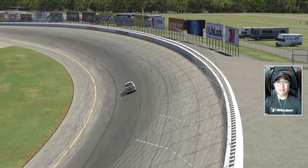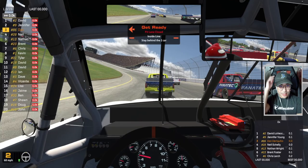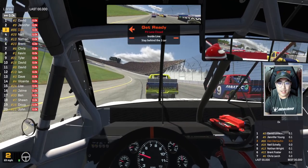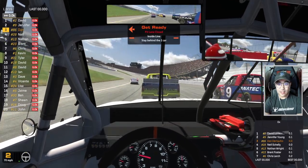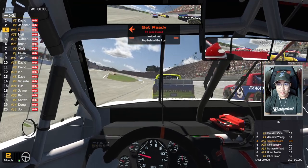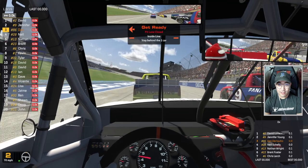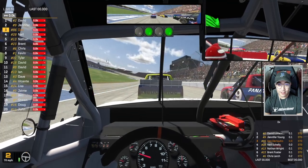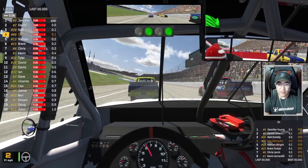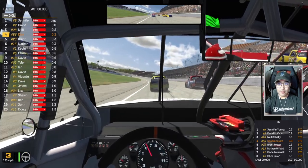Coming up to the green — here we go, going green. I might not be talking too much because you actually have to concentrate. The side drafting really does affect your car so you gotta concentrate if you don't want to spin out. Green flag is a go — not a great start.